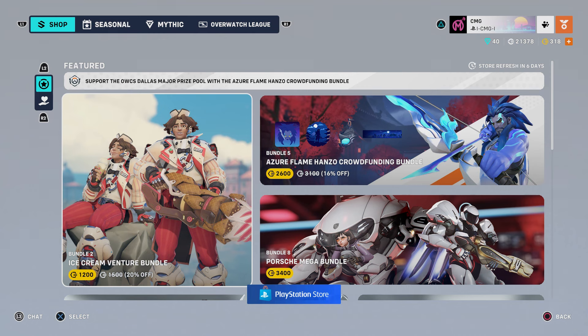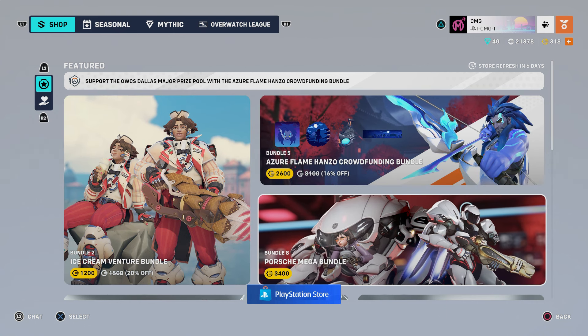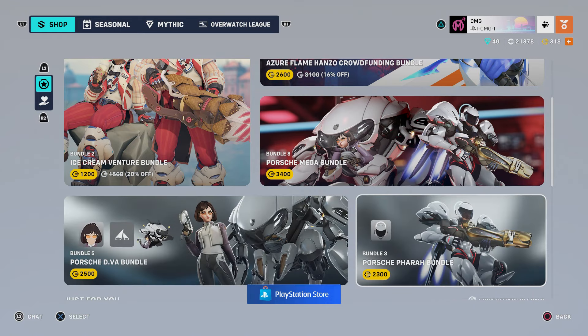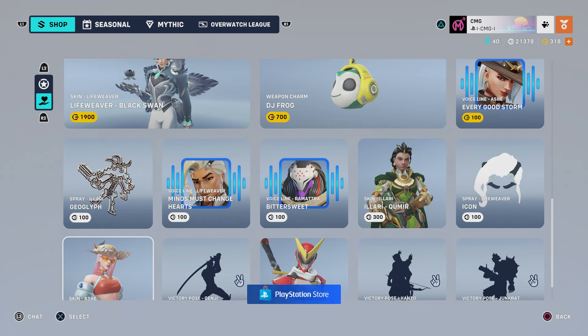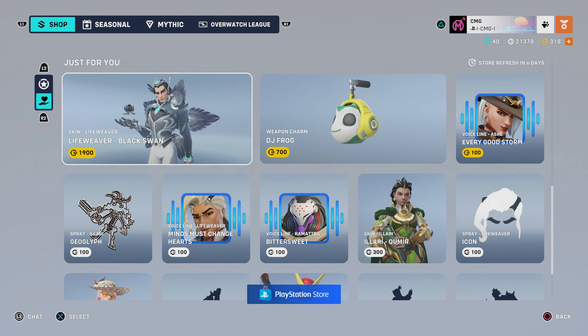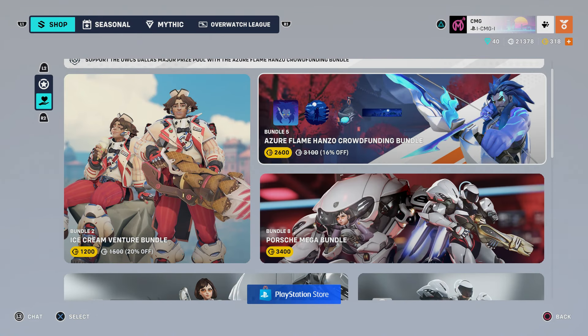That epic skin is available right now for 1,200 Overwatch coins. Also, just before we move on to the Azure Flame Hanzo — the Porsche Mega Bundle is still going on, I think this is its second week, so it'll be available for another week before it goes away. You've got the separate bundles for D.Va and for Pharah, and down at the bottom is some regular stuff. Oh, the Lifeweaver Black Swan skin is down here as well — that's interesting.